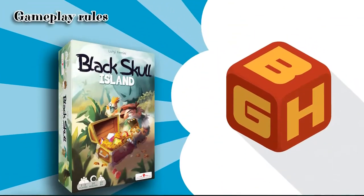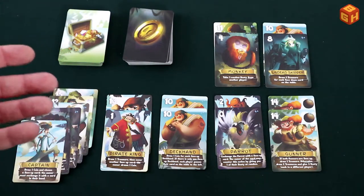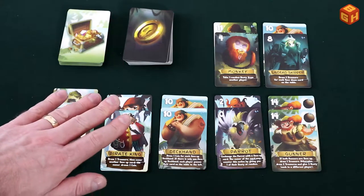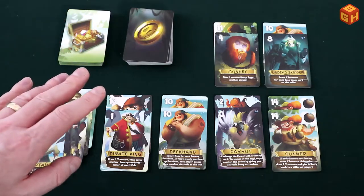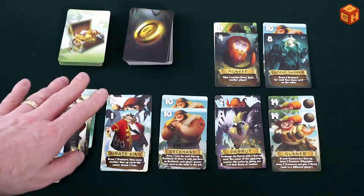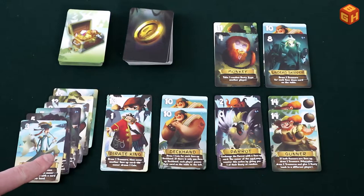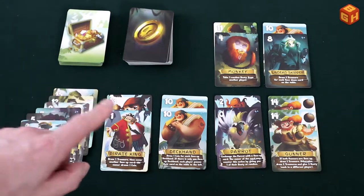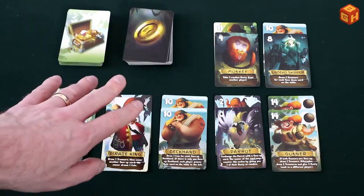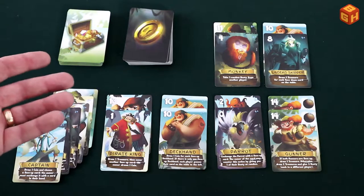Black Skull Island is played over a number of rounds. Every round, each player plays one character card from their hand — or two in a two-player game — placing them face down on the table simultaneously. Then all players reveal their card simultaneously. The third step is to resolve all character cards, which all have different abilities, starting with the lowest number going up. You must completely resolve a character's ability before proceeding to the next. When a character has been resolved, it remains face up on the table unless some special ability says otherwise.